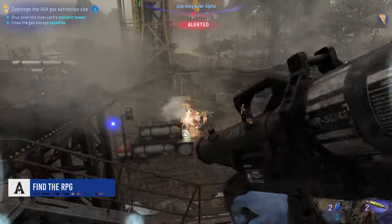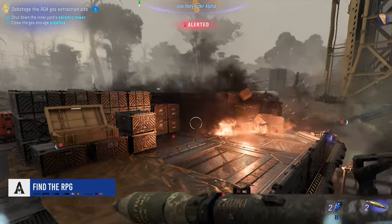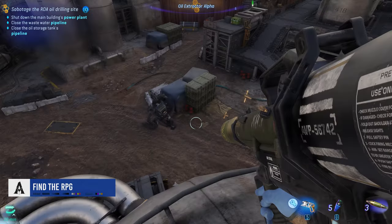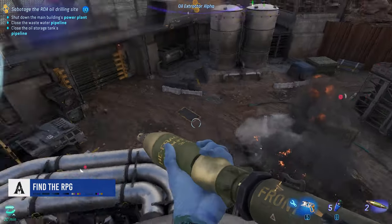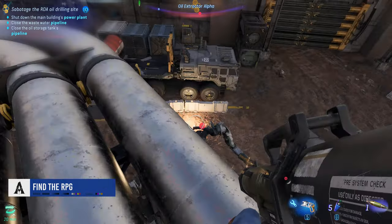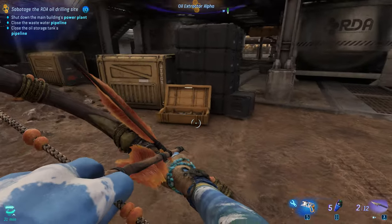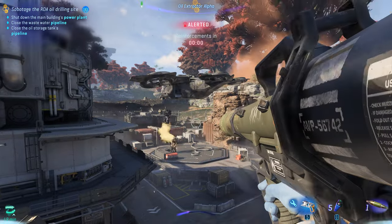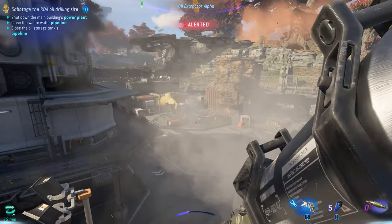This one is easy to miss, but there's an RPG you can find in this game — not the Final Fantasy Baldur's Gate type, the rocket explodey type. You can only temporarily use these things, but you can find them in enemy outposts in these yellowish containers. Once you have the rocket launcher, I don't need to explain exactly what you do with it.